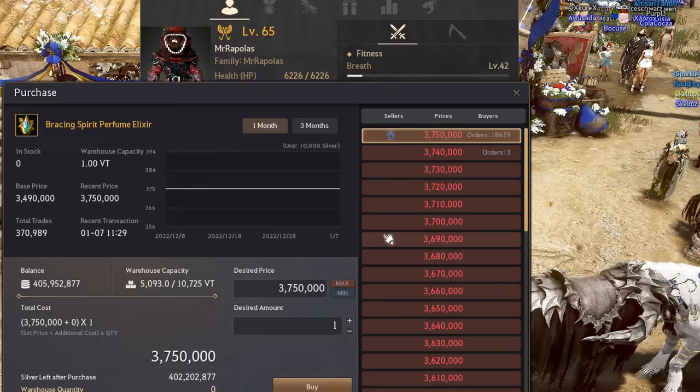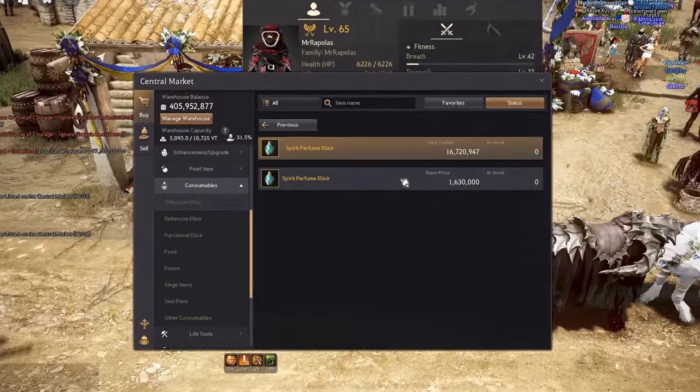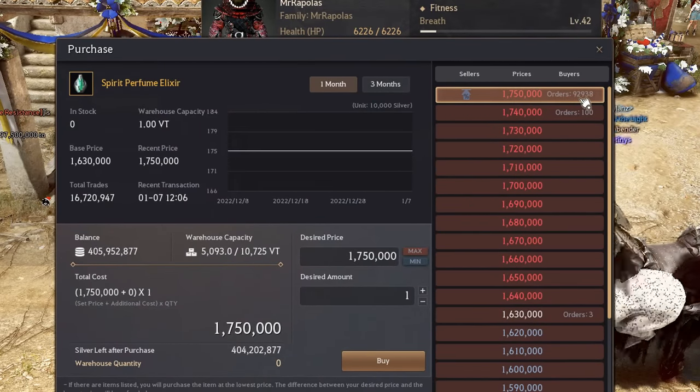Without running a perfume I am at critical five, which is huge because that saves me on perfume. On the EU server there are 18,000 pre-orders on Bracing and 92,000 on Spirit perfumes.